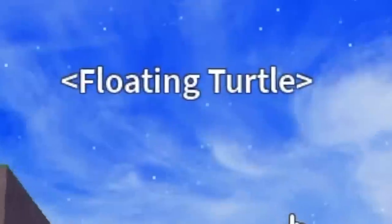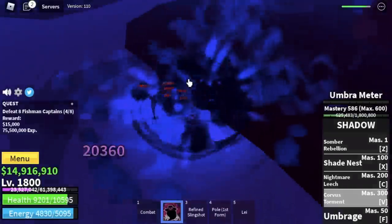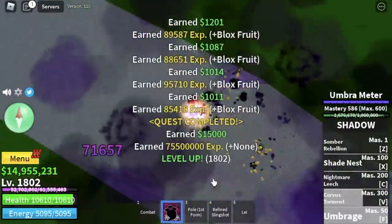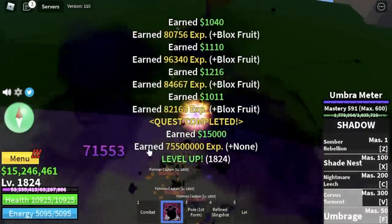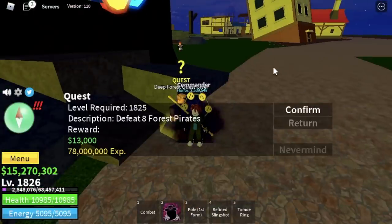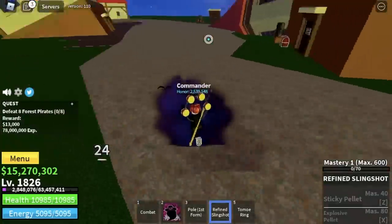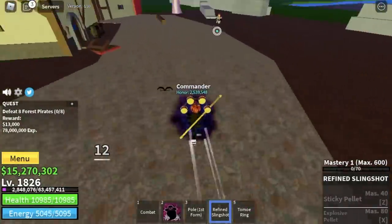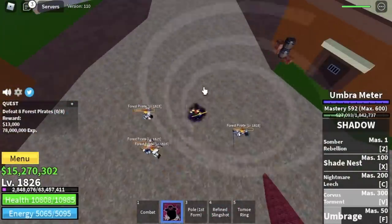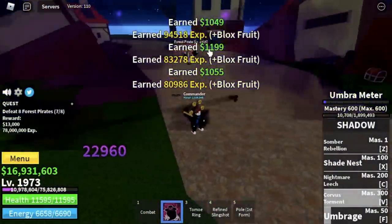Next up is the Floating Turtle. We're going to start with the Fishman Captains — they're easy to defeat. We will only defeat two mobs here. First is the Fishman Captains, and next up is the Forest Pirates. Even though they give less experience compared to other mobs, they're very near the quest giver. After finishing the quest, just get another quest and defeat them again — you'll save lots of time. Less travel time equals more quests finished.